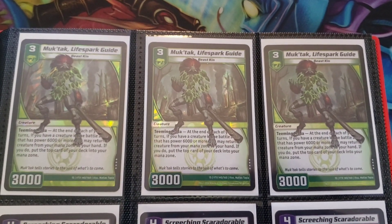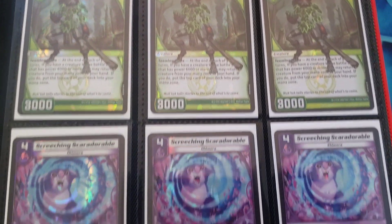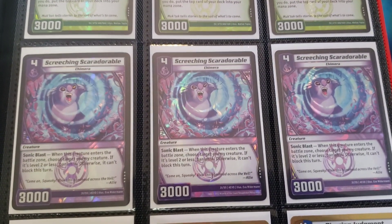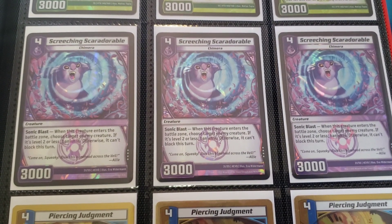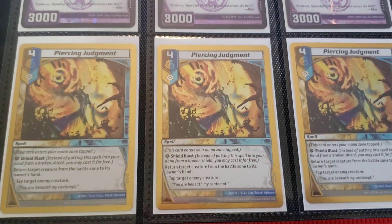Mukhtak — I have a couple playsets of this card somewhere else, but I can't find them at the moment. The card's really good though. Screeching's very adorable — this card is really good, also kind of slept on. And Piercing Judgment — that's a good card, which is why I have so many of them. You can never have enough Piercing Judgments.